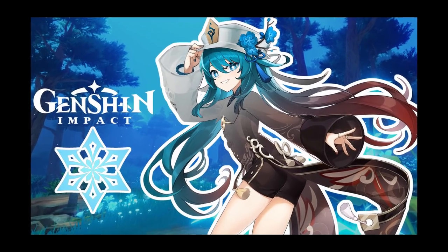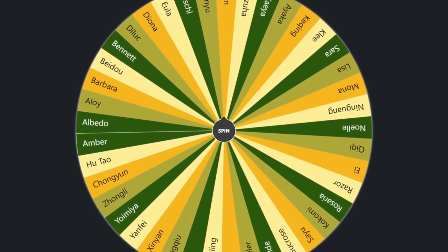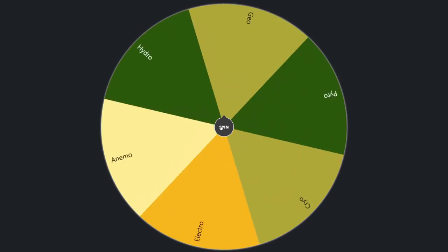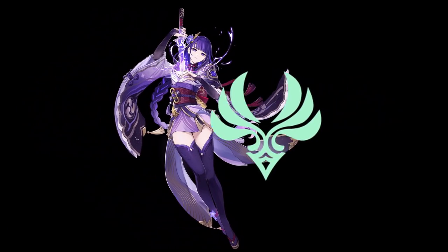Welcome back to the series where we change the element of characters from Genshin Impact. The way it works is we have two wheels — one with all the characters and one with all the elements. We spin the first wheel, get a character, spin the second wheel, get an element, then combine those two together and see what it looks like. Let's get started.